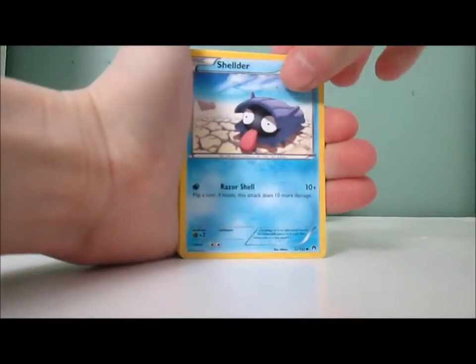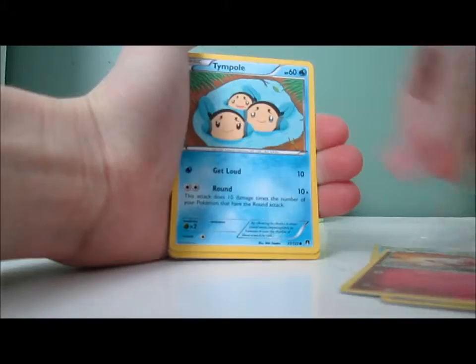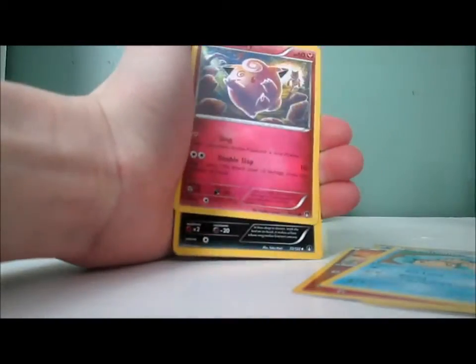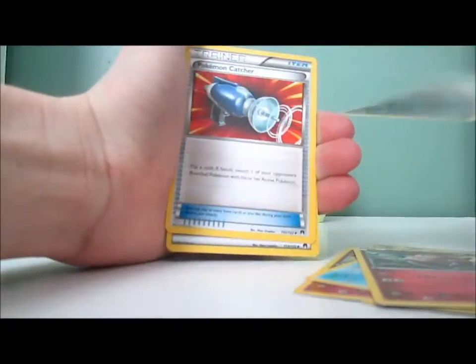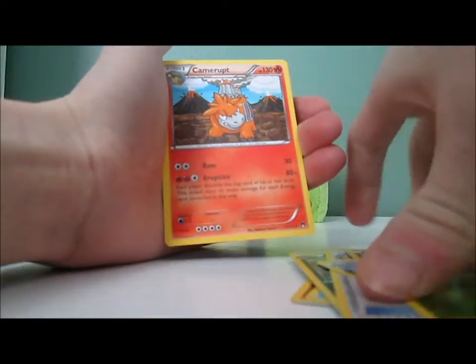We have a Shellder, Drowzee, Spritzee, Temple, Clefairy — cool, I like Clefairy a lot — Nuzleaf, another Pokemon Catcher, another Splash Energy, and you see that Reverse, and a Camerupt.